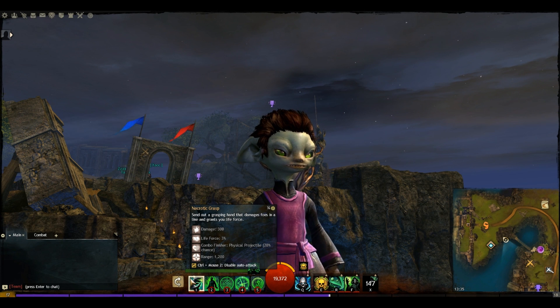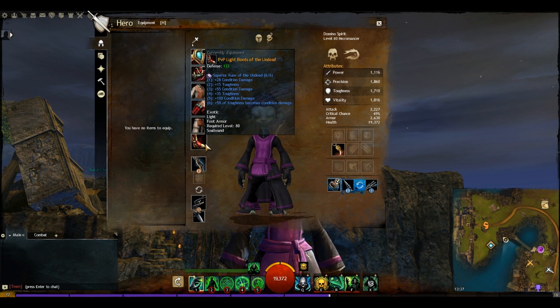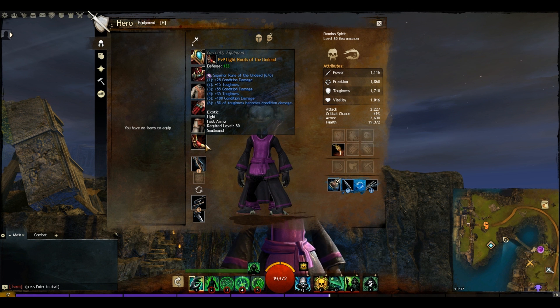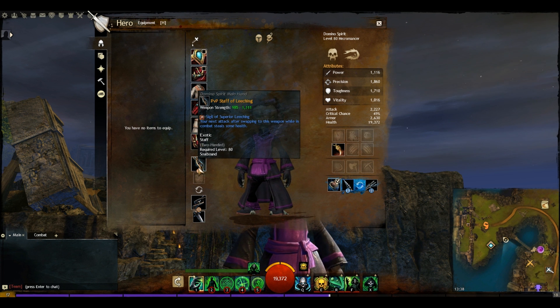Plague also counts as capping the point while active. For our armour we've gone with PvP Runes of the Undead, which give us condition damage and toughness, then transfer 5% of our toughness into condition damage. This setup gives us a lot of condition damage. It's not great for condition duration but you don't need too much with this build — a little bit would help depending on how you want to set it up, but I prefer the extra damage.